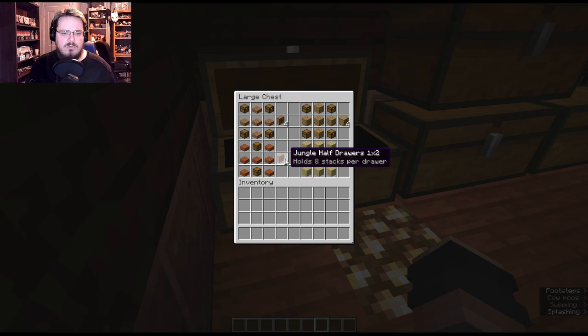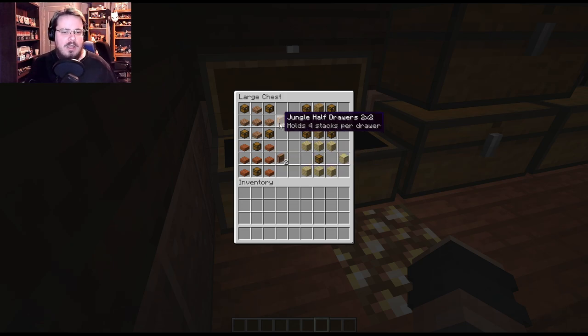Then you have a one-by-two. A half one holds eight stacks per drawer; a full one would hold 16 stacks per drawer, and it's in an H formation with wood planks or slabs. Then there's the one-by-three — three up, three down with a chest in the center. To make halves use half slabs of wood; to make full drawers use wooden planks. The two-by-two has four drawers made with a T-shape with four chests in the corners. This is a half one using half slabs, so it holds four full stacks per drawer.